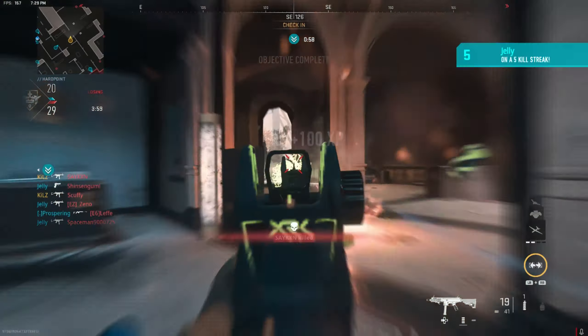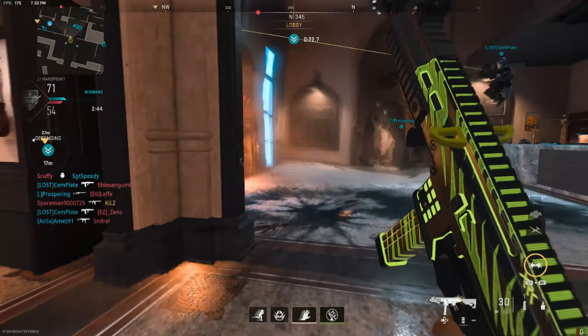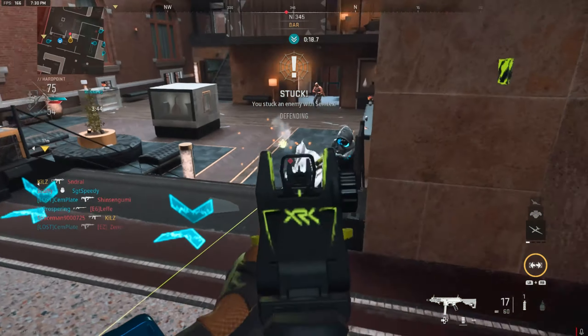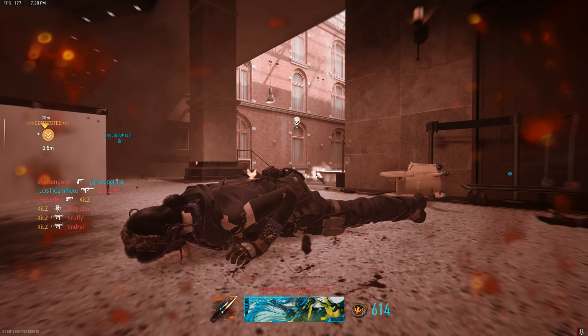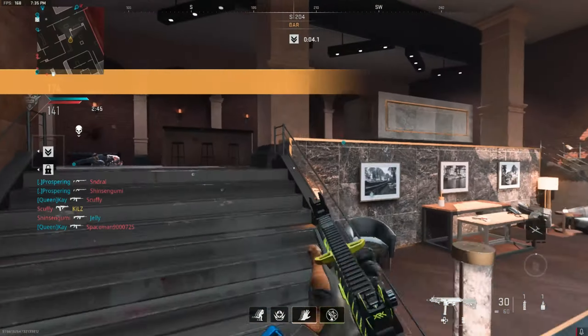Enemy targets at the hardpoint. I'm a decent shot even without the attachments. Almost a free two-piece. I'm cooking right now. Why is it that I'm getting all these two-pieces and three-pieces, and then my teammates just don't bother taking the hill? They all just stand there and pre-aim for 60 years.